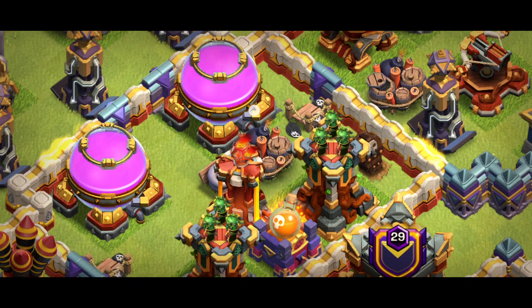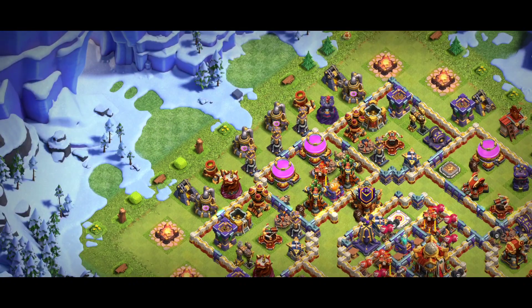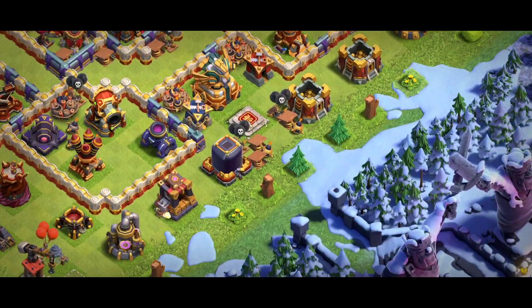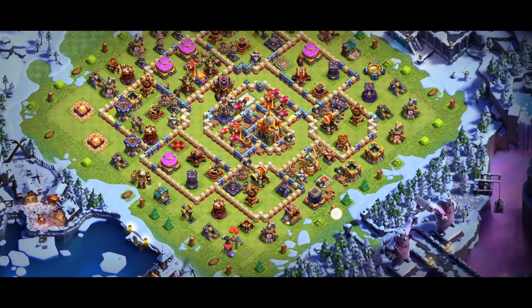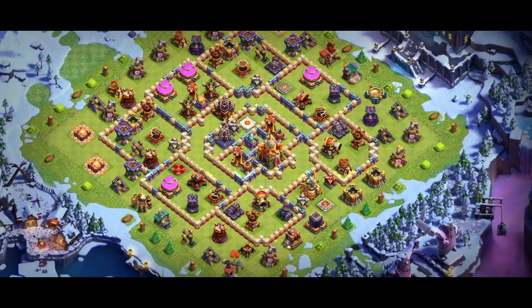The key of base number two is the two spell towers — one is poison and one is another spell tower — working really good against Woodrider. The terrain trap is placed because most players are attacking from that side. A small change can make your base really good, I always say that. In front of the eagle you can also see a King, and there's a mortar there too — it's an awesome base.